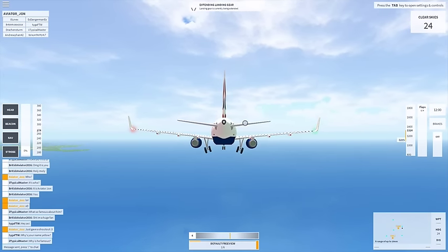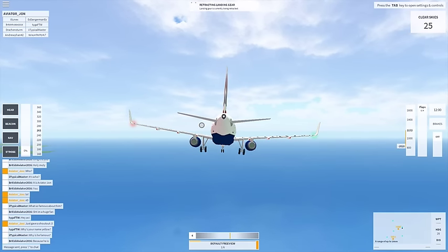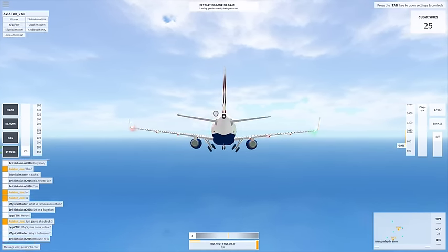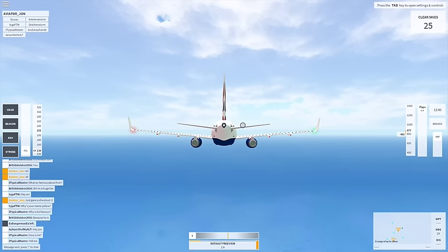Okay, so we're putting the gear back up — that was a mistake. We're slowing down, we're at 250 right now. We're going to slow down to 200, then we're going to start setting our flaps down for landing. I am a really really bad at landing. Basically we're going to level out our descent right now.